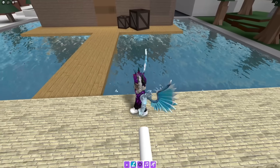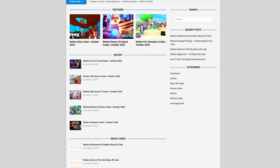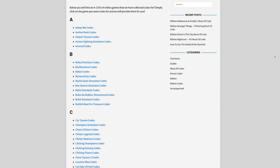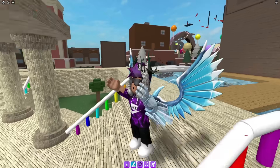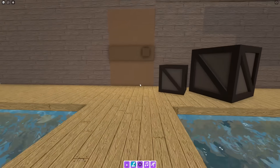Before I start, I need to tell you a little bit about rbxcodes.com, which is my own Roblox code website where you can find game codes, music codes, and guides. There's tons of stuff in there — we have codes for over 300 Roblox games, so if you need a code for a game, we'll be there.